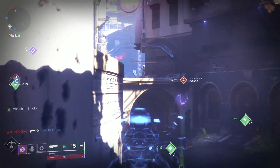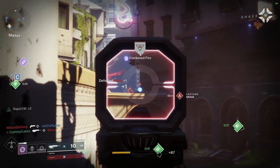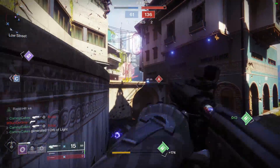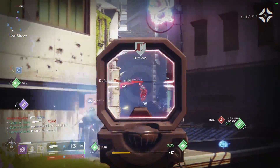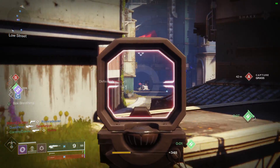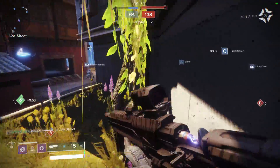Remember way back when Not Forgotten could kill in 3 shots at 180 RPM and people complained about it? Well, in today's video I'm going to talk about a scout rifle that does exactly that. It can 3-tap at 180 RPM. The name of the scout rifle is No Feelings and you can obtain it from the Scourge of the Past raid.